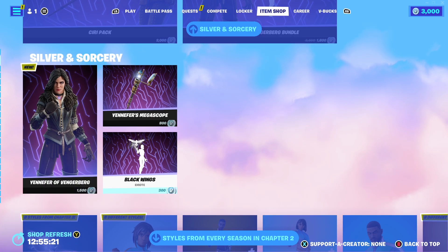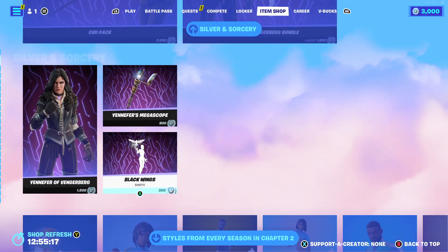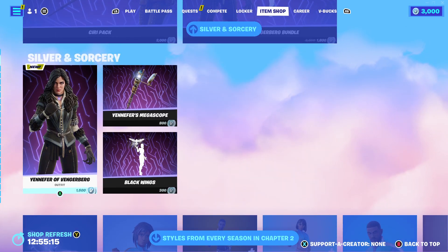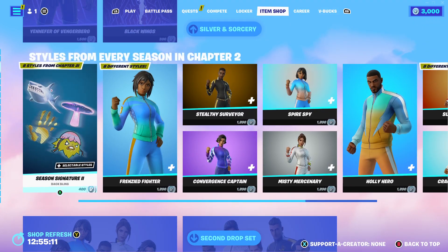Now if we look down, you can obviously get the Silver and Sorcery by itself. I don't know if that's a glitch, but for some reason you can't get the Siri by itself — maybe that is a glitch that they need to patch. And then we have all of these other cosmetics today in the item shop.